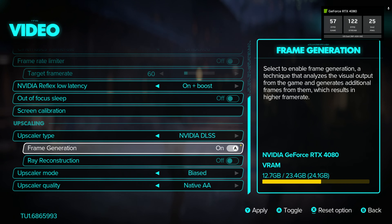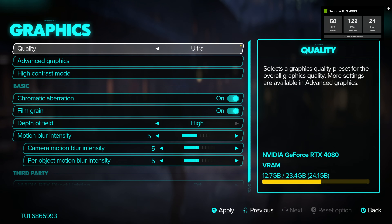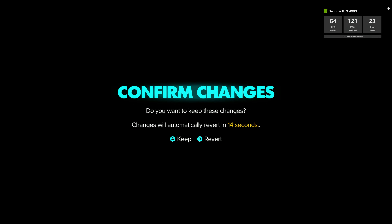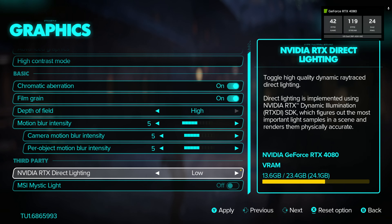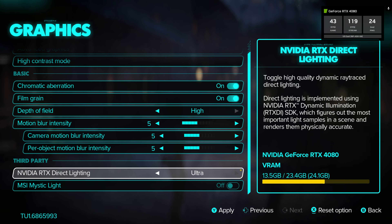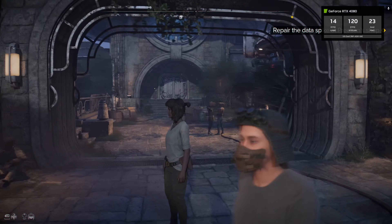This game not only supports frame generation, but also ray reconstruction. I set things to ultra, ray reconstruction on, and activated RTX Direct Lighting, and we're back to 8-bit gaming — the 90s called, it wants its frame rate back.